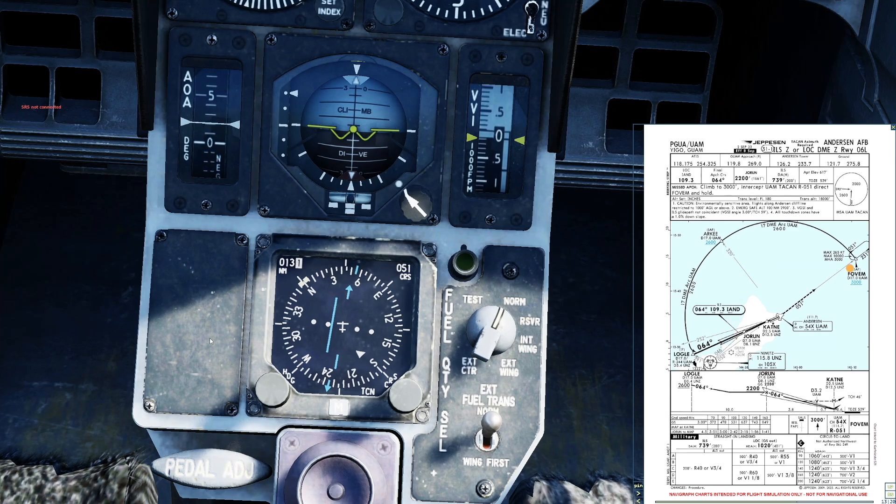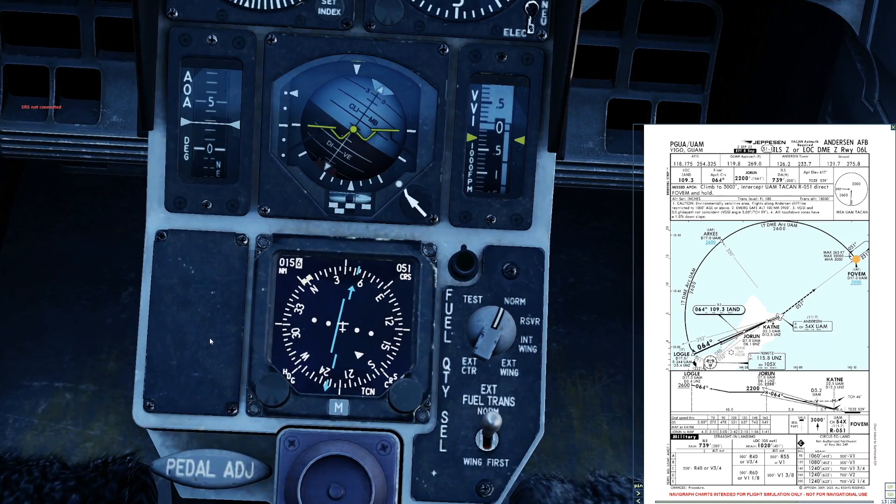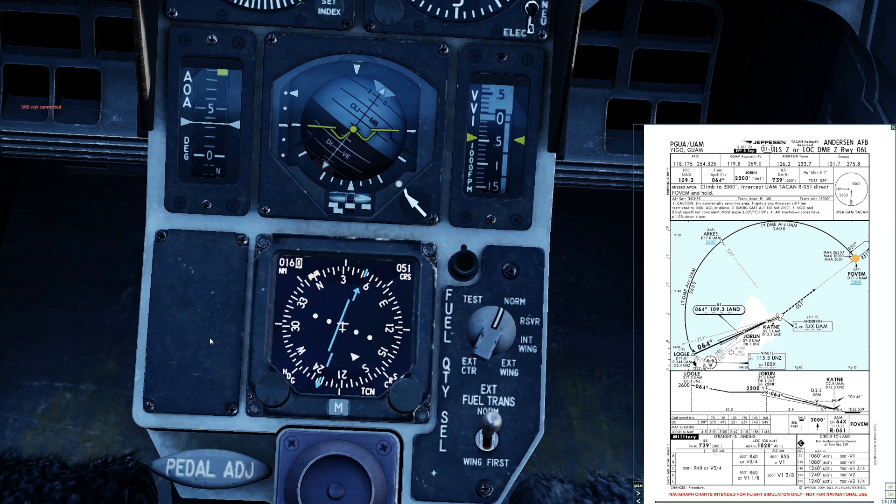Following along the 51 radial, trying to intercept at 17 miles. As soon as I hit 15 miles, I'm going to start banking left with a view to intercepting the 17 mile DME arc. In order to maintain 17 miles from the TACAN, we're going to be using a technique called 50-pensing, but more on that in a little while. We'll be cruising at 230 knots.